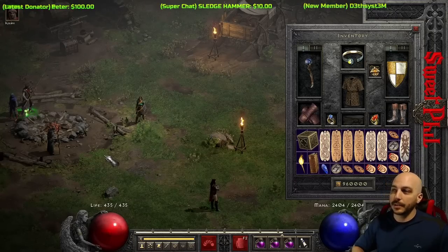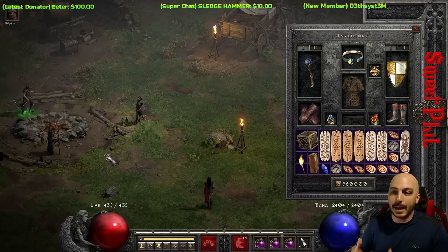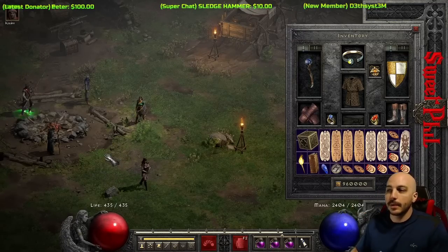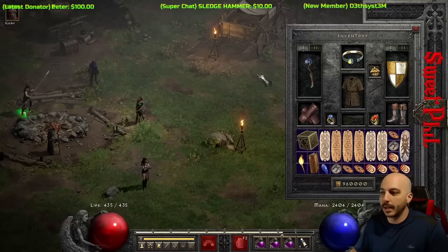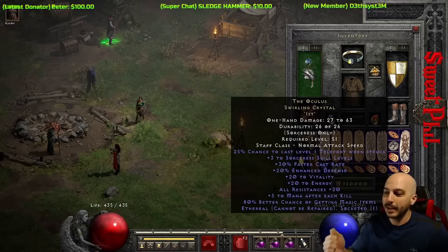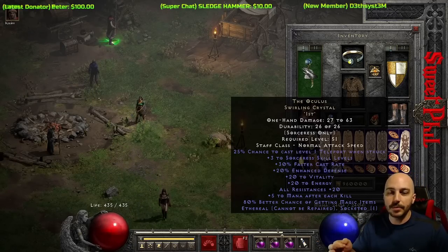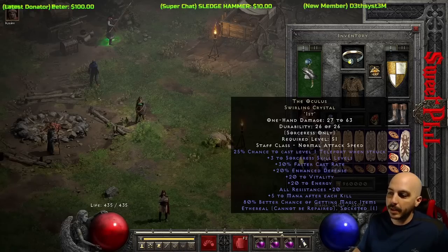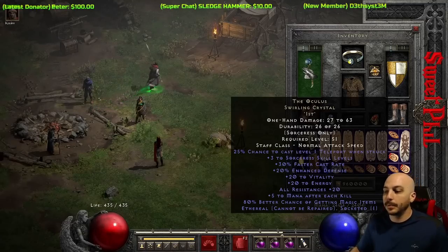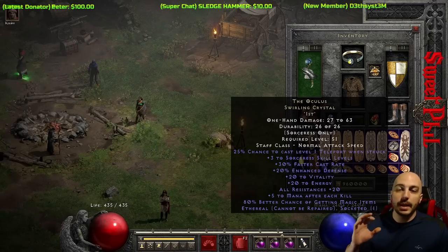The gear is kind of a hybrid toward getting more mana, magic find, and all the damage — and you've seen what it does. I love the Oculus; a lot of people hate it because of that chance to teleport, but I don't worry about it. All the other stats are really good, and when you Ist it you get 80 better magic find — that's a lot of magic find on one item. HoTO is an absolutely fine option as well. You can also go with a Crescent Moon sword because it has minus enemy lightning resistance, which increases kill speed even more.